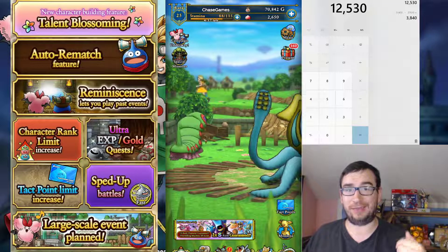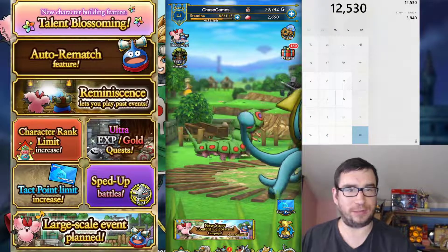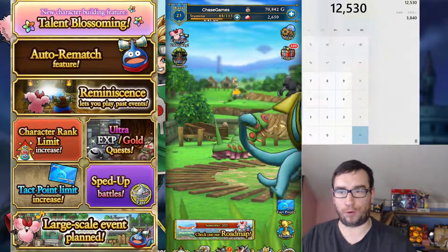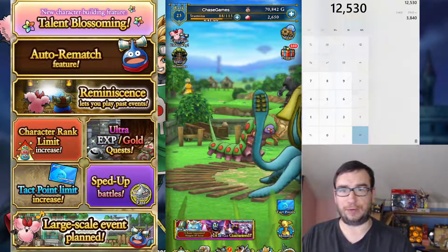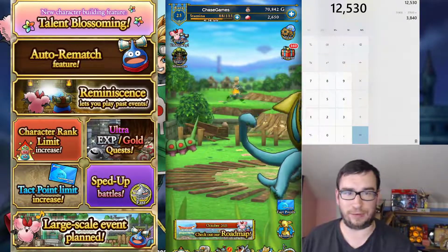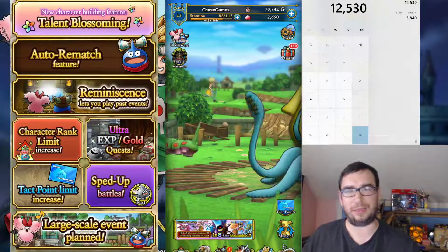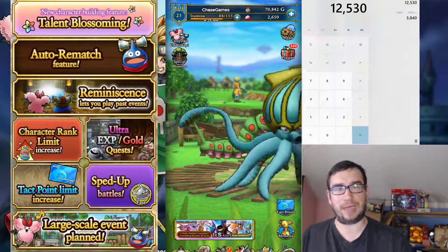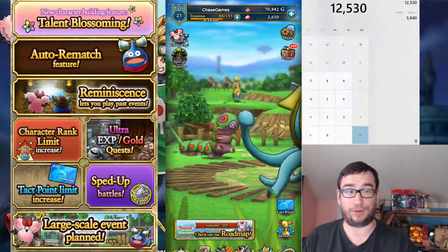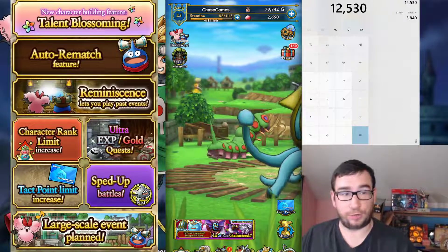Okay, anyway, this is going to be my overview and review of the new story event, the story edition, as well as a gem total for the DQ2 event. I did totals for part 1 and 2. The reason my calculator app is up right away is because, for those that didn't notice or see my little note in my comments, I did make a small calculation error — I think it was like 450 less than what we actually got. What I got in part 1 and 2 combined was 12,530 gems. I think I said it was like 12,080, something of that nature, so I was a little bit off.